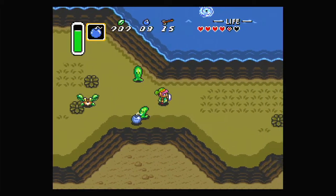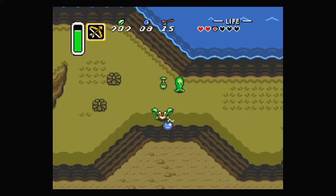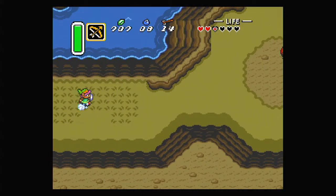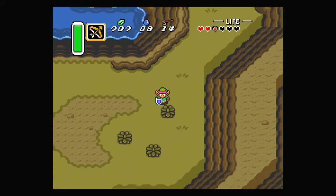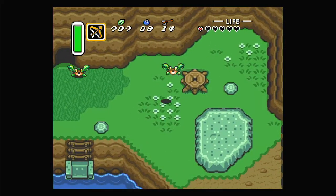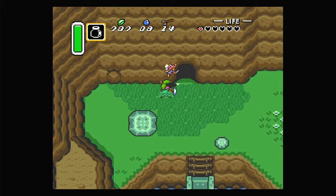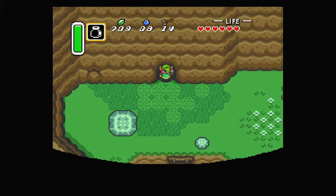There are a lot of new enemies here, including Zoras in the water — they shoot fireballs, so you need to be careful. They look different here compared to future games; it's just the style of this Zelda. There's also an enemy that blows up into many smaller enemies. I'm at less than half health, so now might be a good time to use that fairy — come back here, please! We can pick it up with our sword by swinging it around.